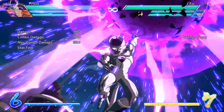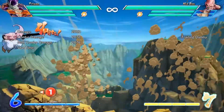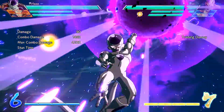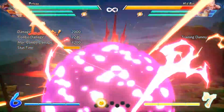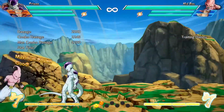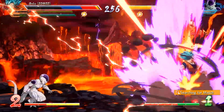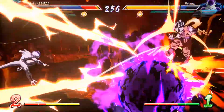Deathball: This is a very important special attack and it harms the opponent very much. For performing the Deathball, pull the LS from bottom to right and then press RB. This can be combined with various combos to perform some awesome moves.